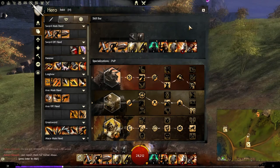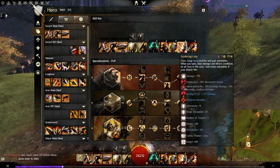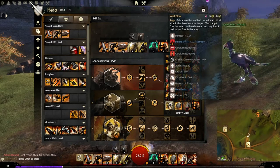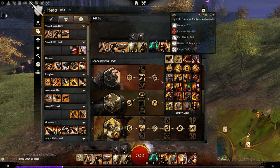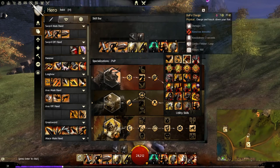The third skill slot is a wild card. Instead of Sundering Leap, sometimes I pick up Wild Blow for the knockback CC — useful for knocking targets into groups. If you want a lower cooldown knockback you can pick up Kick, or if you want a leap finisher to combo with fire fields you can pick up Bull's Charge, which gives a nice leap and some CC.